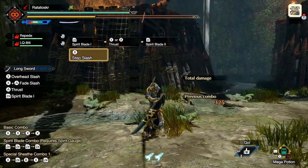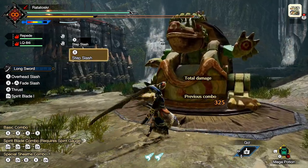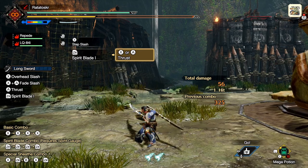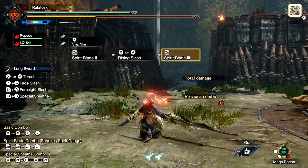Number seventeen. You can weave normal attacks after Spirit Blade 1 and 2 without interrupting the Spirit combo. This is especially useful if you need to build just a little bit of gauge to finish your combo, but don't want to stop what you're doing.